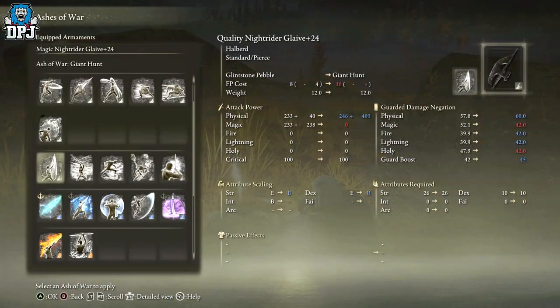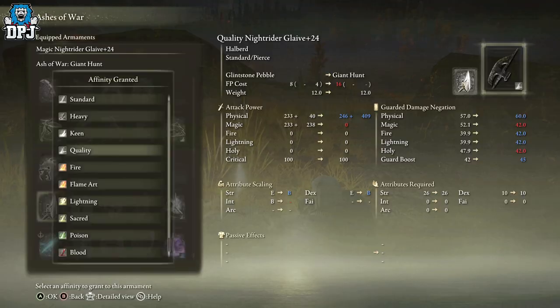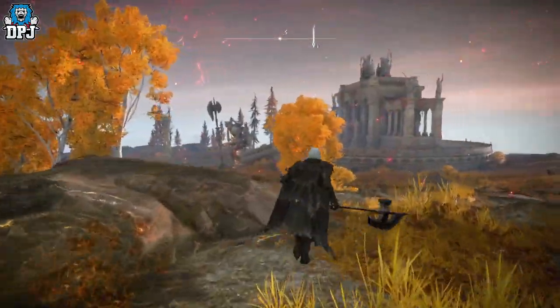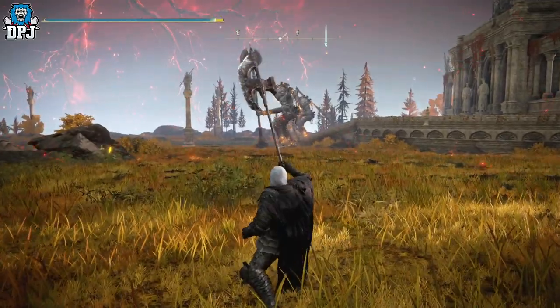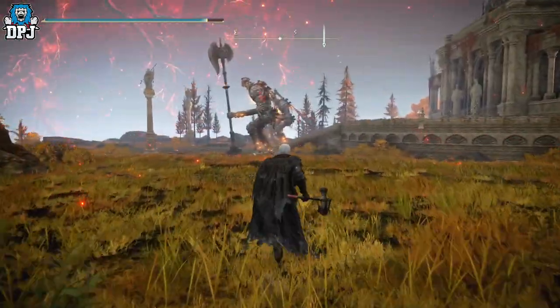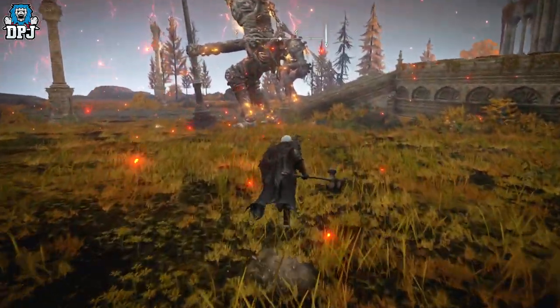Giant Hunt isn't anything like what we've got here with the Glint Stone Pebble. Let me showcase it — yeah, there it is right there. It's okay, but in regards to other ashes of war, this thing is definitely better suited for other ones. It's like kind of running up — and that's all we got with this one.